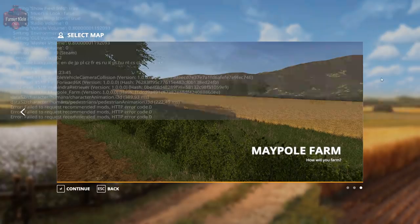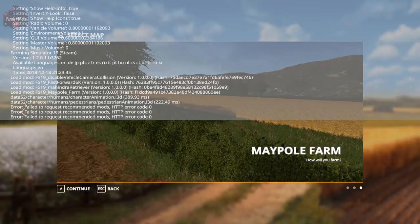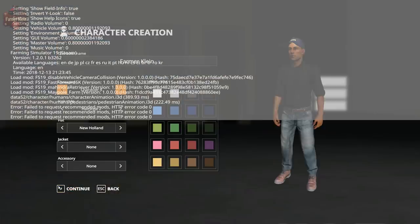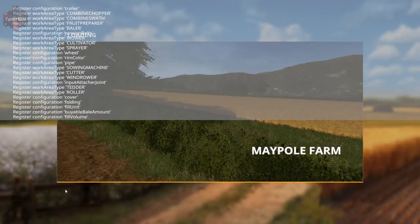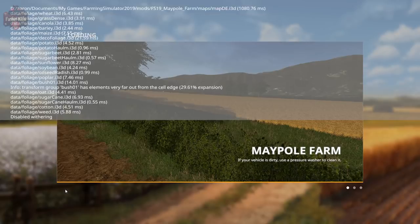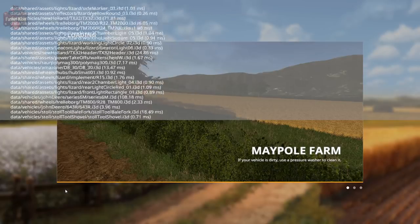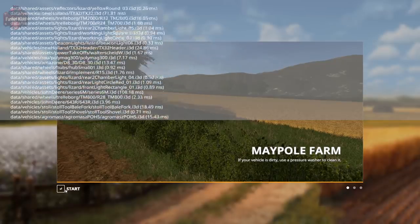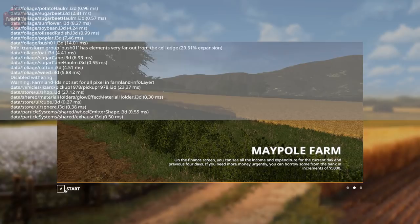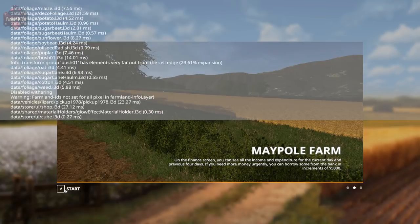You'll notice the first thing in the log — completely ignore these errors, as they are related to the 1.2.1 update of Farm Sim and have nothing to do with the map itself. The log loads up completely error-free besides that one little warning, which is of course part of the base map that this map is based upon.